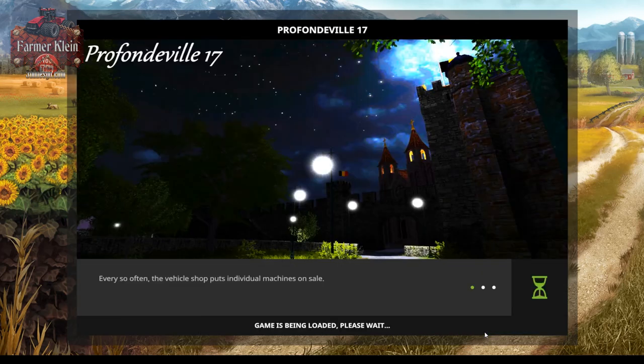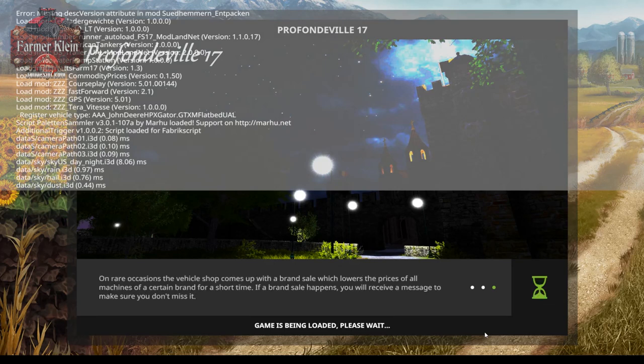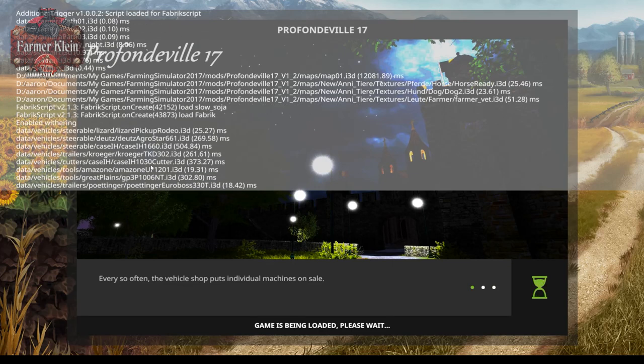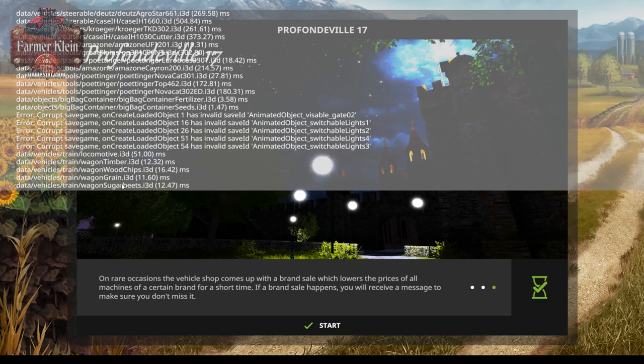We're going to pick our gator and pull up the log. There is an error at the top but it is completely unrelated to this map, so this map is loading up error-free. There are some errors here with respect to invalid save ID, but once you save the game and open it back up again these errors go away — you only see them the first time you open the map.